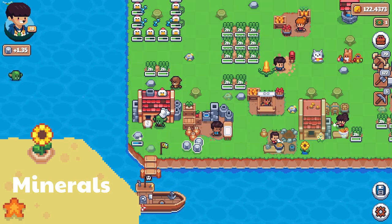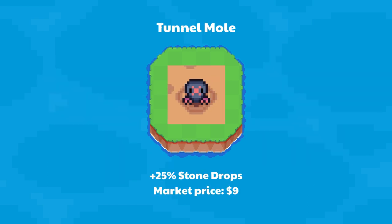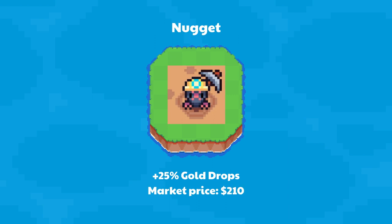Minerals include stone, iron, and gold — core resources of the game. Moles each have a boost for their own mineral. Tunnel Mole provides an additional 25% stone drops — market price $9. Rocky the Mole provides an additional 25% iron drops — market price $45. Nugget provides an additional 25% gold drops — market price $210.